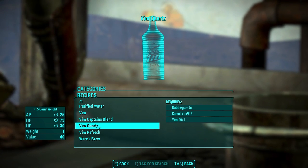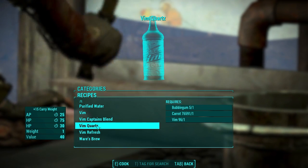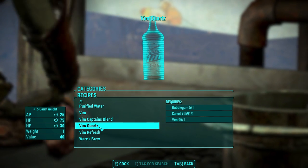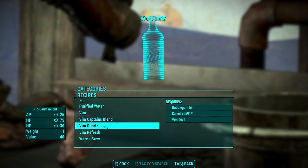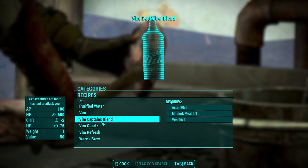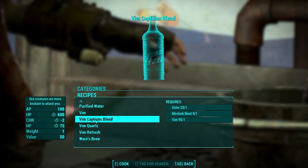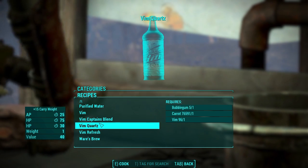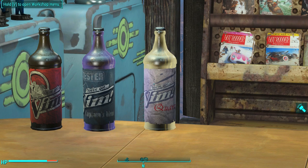Vim Quartz gives plus 15 carry weight and 25 AP and 75 HP over time. I carry the Captain's Blend and Vim Quartz with me everywhere because the Vim Quartz stacks with other carry weight improvements including food and chems, and the 100 AP from the Captain's Blend is great. If I'm ever out of AP, I'll pop a Captain's Blend and a Jet Fuel and I'm good to go. There's the lovely Vim Quartz — what a handsome bottle.